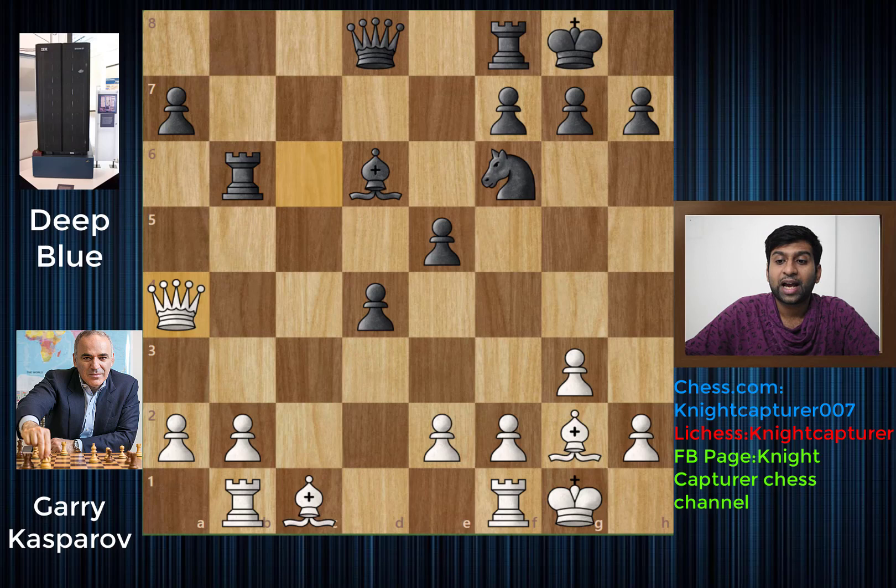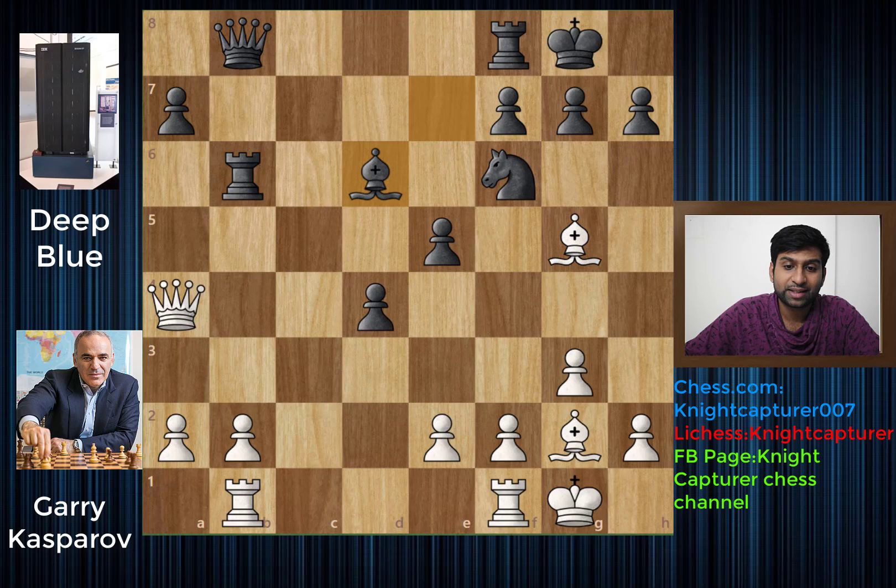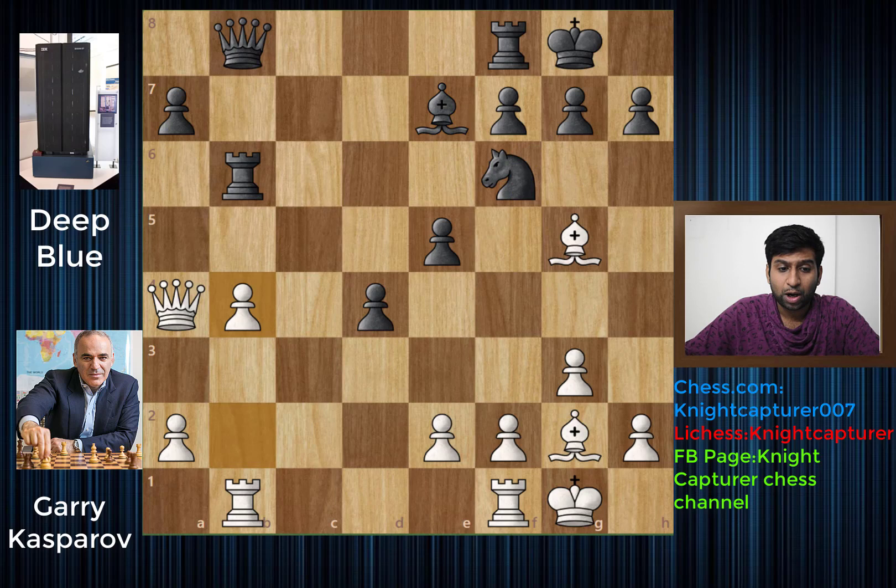We have queen to a4 and now queen to b8. Bishop to g5 and bishop to e7 - since the knight was attacked, you want to put your bishop behind it and not ruin the pawn structure. Now b4, moving this pawn forward and asking black to capture, because once you capture this pawn you can capture the knight, distract the bishop, and double up the pawns on f5.